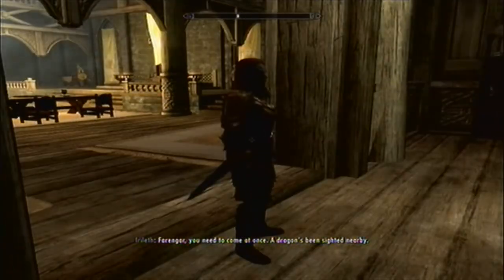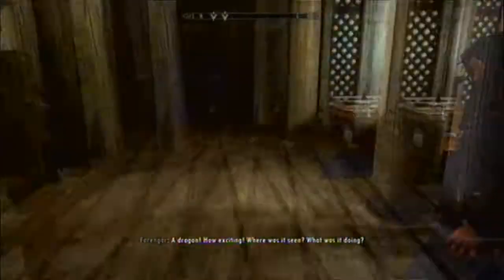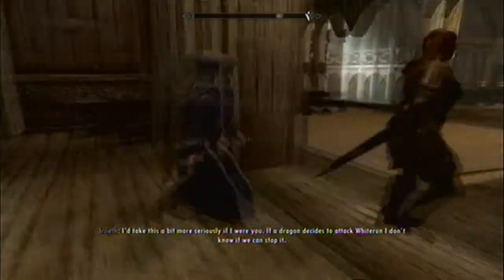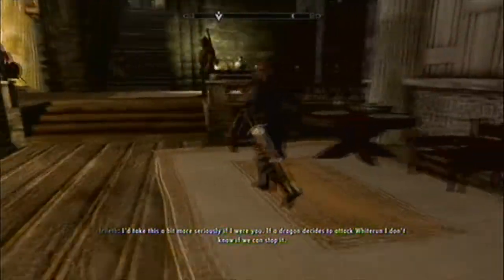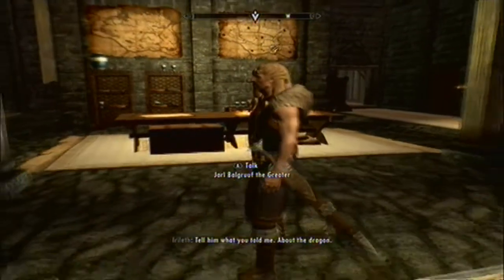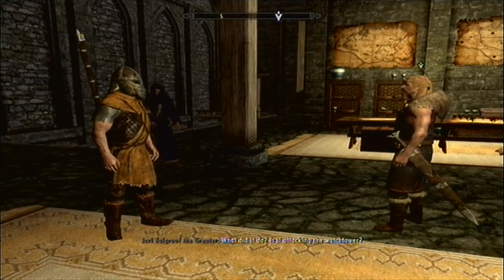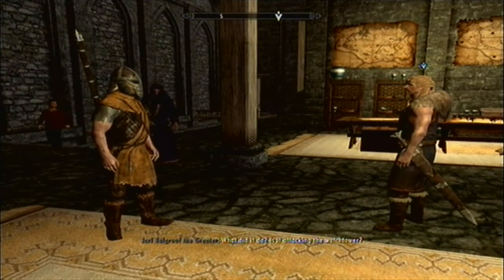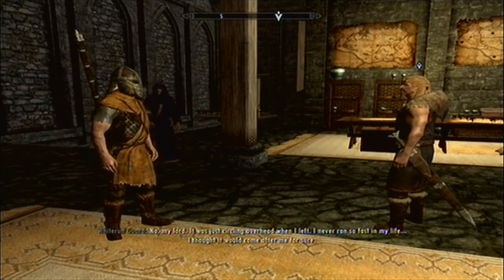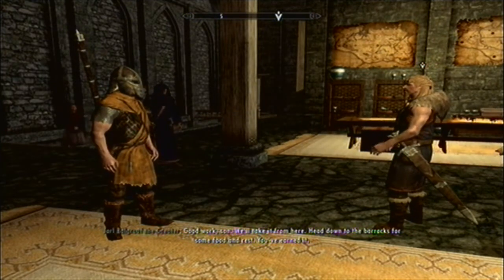Hello. 'Barangar, you need to come at once — a dragon's been sighted nearby. You should come too.' A dragon — how exciting! 'Where was it seen? What was it doing?' 'Don't take this so lightly — if a dragon decides to attack Whiterun, I don't know if we can stop it.' 'Tell him what you told me.' 'We saw it coming from the south — it was fast, faster than anything I've ever seen. It was just circling overhead when I left. I never ran so fast in my life — I thought it would come after me for sure.' 'Good work, son. We'll take it from here. Head down to the barracks for some food and rest.' He just ran away — if he'd slain the dragon he might go down to the barracks for some food and rest.